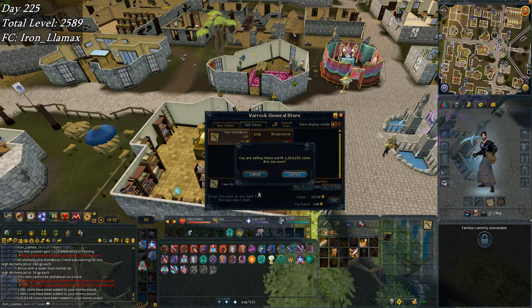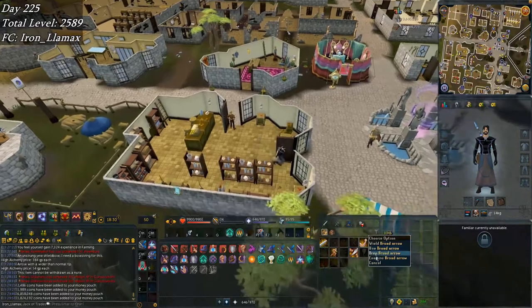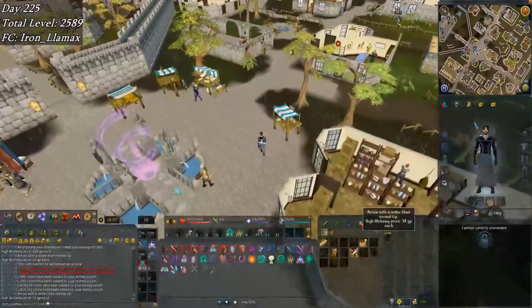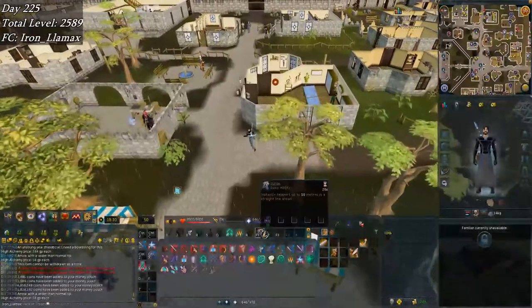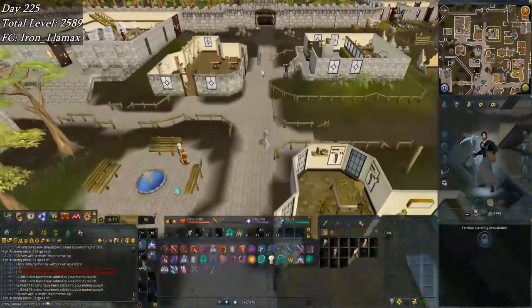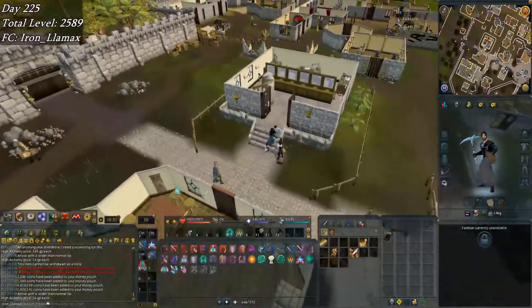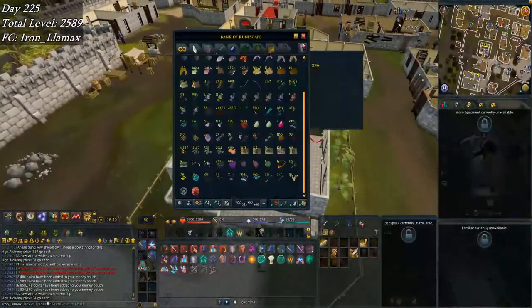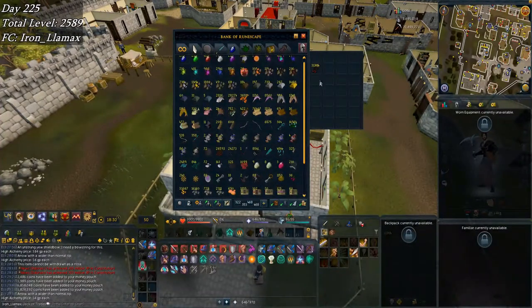There are also some unstrung shield bows — another 1.8 mil there. I sadly can't sell the broad arrows though; eventually I'll have to disassemble them. I can get some head parts, maybe some base parts. There are 31k broad arrows as well, which puts me at 26.6 mil, and I've still got like 11 mil in alcables, so I'm doing pretty good in terms of gold.